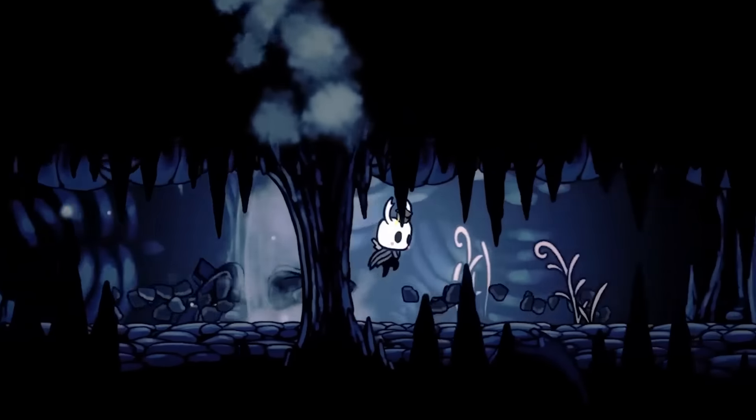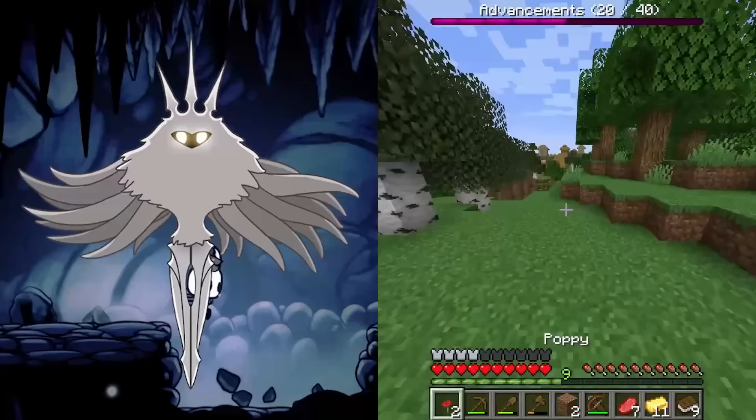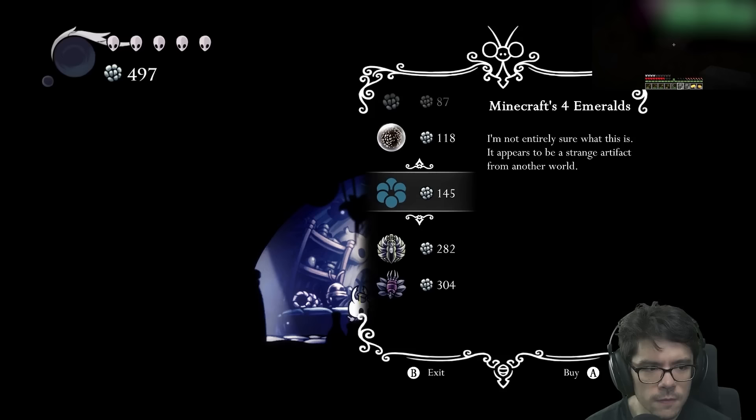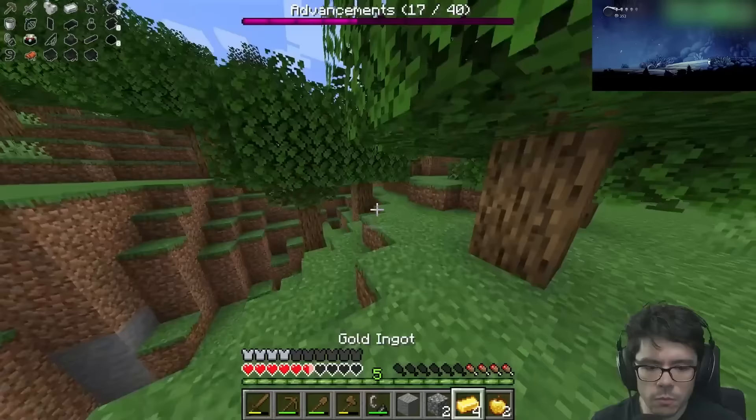Welcome to the Hollow Knight Minecraft randomizer speedrun, where the goal is to beat the Radiance in Hollow Knight and the Ender Dragon in Minecraft as fast as possible. The Hollow Knight randomizer is the same as normal — when you pick up an item, it's randomized to become another Hollow Knight item, or it can send an item to Minecraft instead. In Minecraft, you can receive items such as pork chops, arrows,